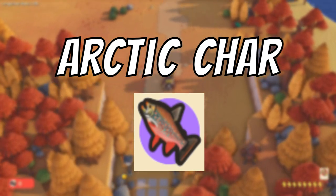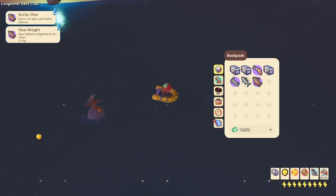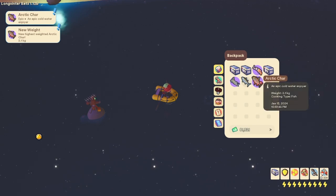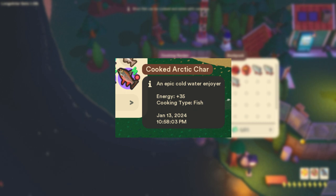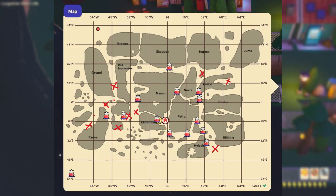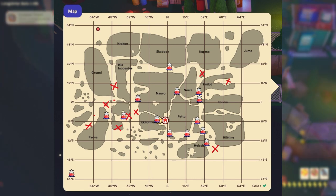The next fish is the arctic char. The arctic char is a lovely red, black, and grey fish. When cooked at a cooking station it becomes a food that will provide the player with around 35 energy. The arctic char is found both in the fall biome and in the fishing spots in the middle of the oceans. In the fall biome it has a 5% catch rate and in the middle of the ocean it has a 10% catch rate. Here are some locations provided on my map.